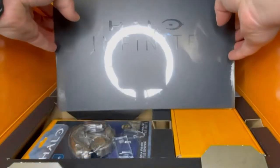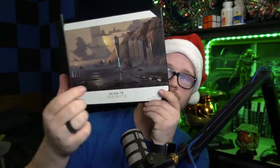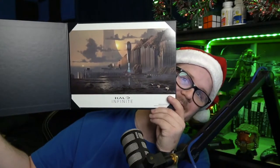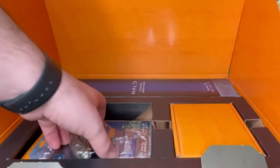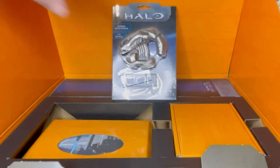First out of the box is a Halo Infinite poster. This is a high-quality print of an in-game rendering. Honestly, while this looks really cool, it honestly feels a bit random. As far as I can tell, this is just a random screenshot from the campaign, and nothing more relevant than that, which is very disappointing.